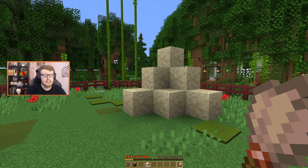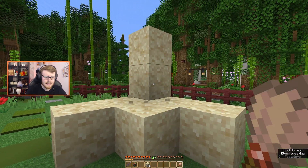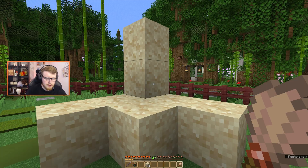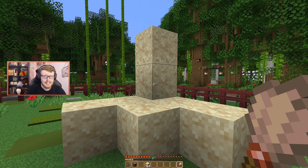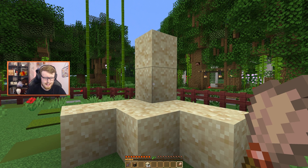Sniffer eggs are special blocks that you can find by digging up this sand, but they do require a warm ocean. You'll only find them in warm oceans and you do have to dig them up there. You need this lovely little brush, and once you dig enough of them you have a 6% chance of finding these things — so it's very, very low, so make sure to come prepared.